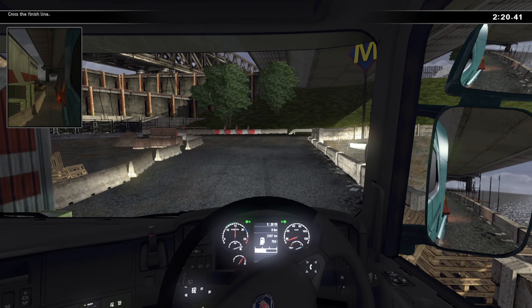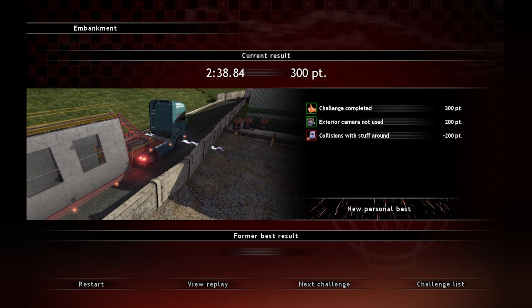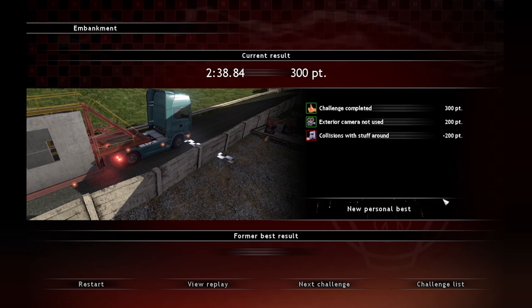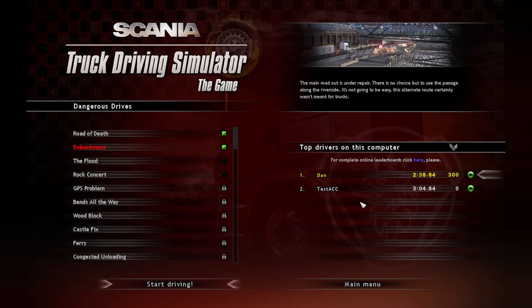Which way am I going? We are going right. There we go. So that wasn't too bad apart from hitting the wooden pallets - we were fine. Collision with wood stuff, we got minus 200 points, so 300 points for that one, which is the best we've got. On my testing account I didn't actually complete that challenge.